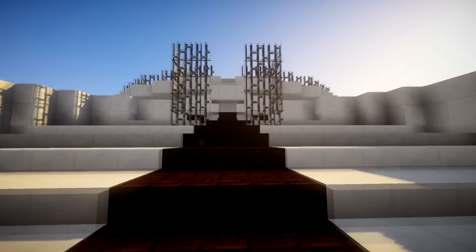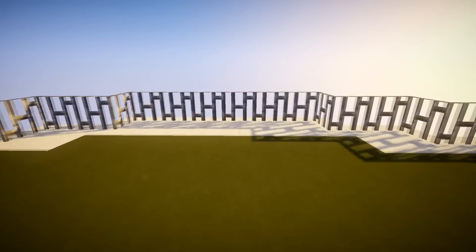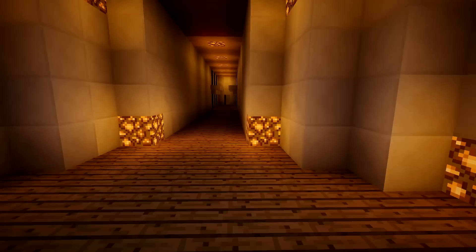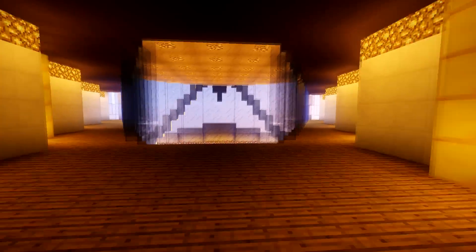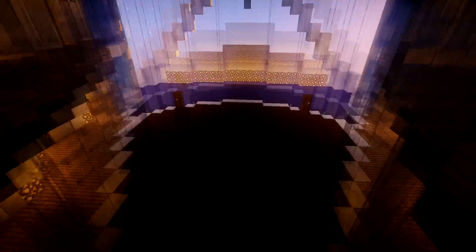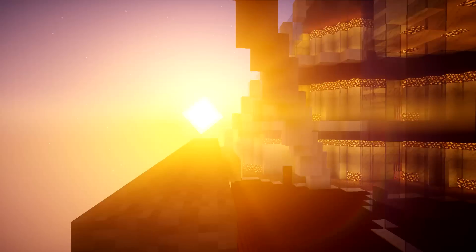Moving up here we've got an amazing view — this is the helipad. This actually changes into a tennis court afterwards, though I'm not sure how it's done. The render distance isn't that great so you can't really see the view properly. Overall it's an amazing building. One floor below the helipad we've got what looks like a giant suite area or meeting room — a private area. There also seems to be a viewing platform out here.